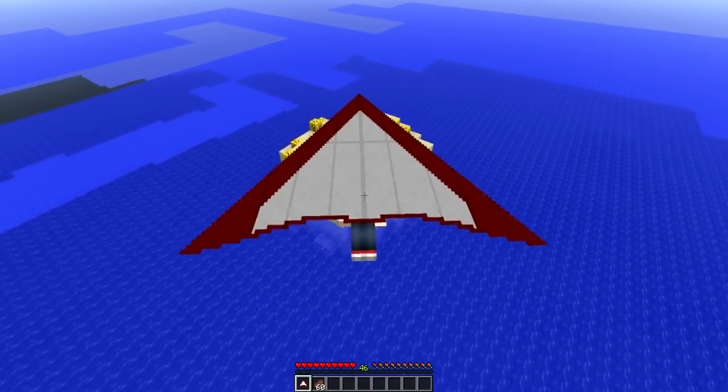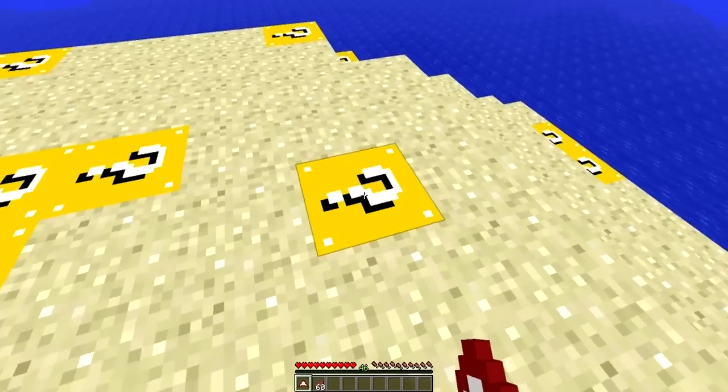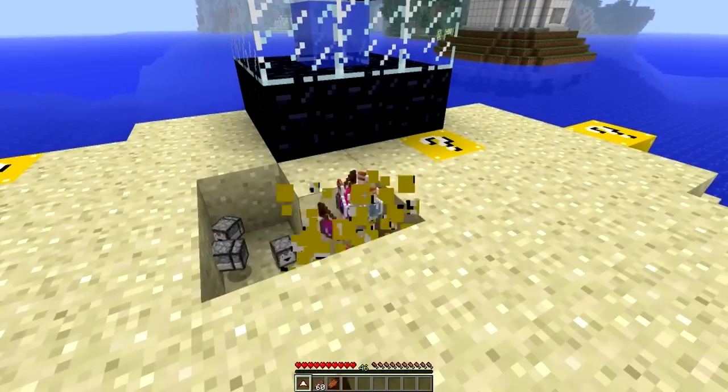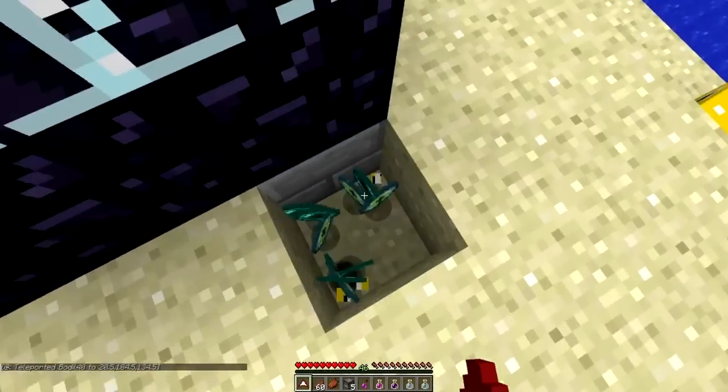I found a Lucky Block island! I think I got lucky. I found the Lucky Block helmet and the Lucky Block boots. I'm just going back to spawn now. Oh, I got so lucky — I just glitched out of an obsidian trap. It goes off all night to get lucky. Every day, all day.